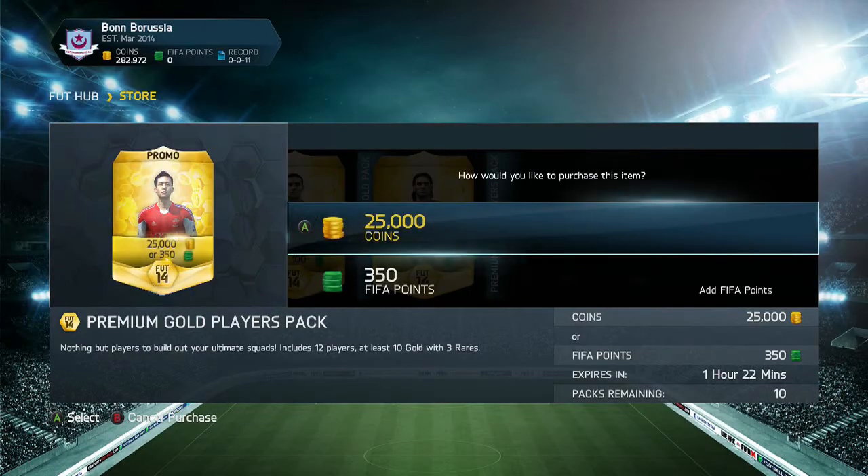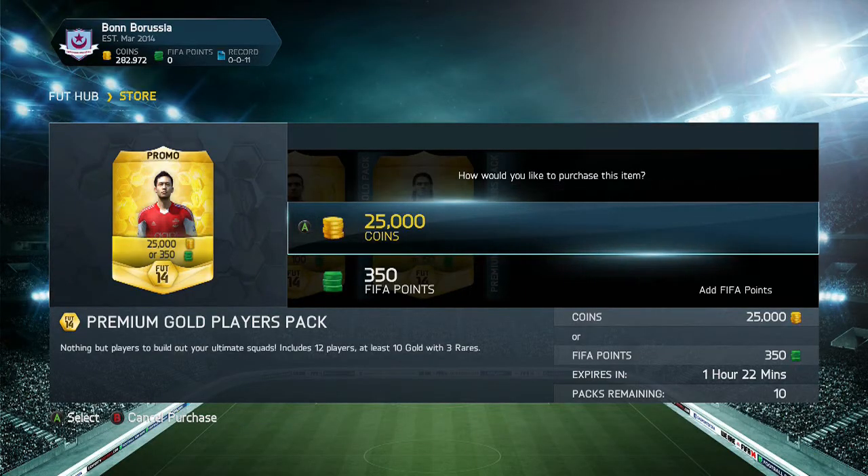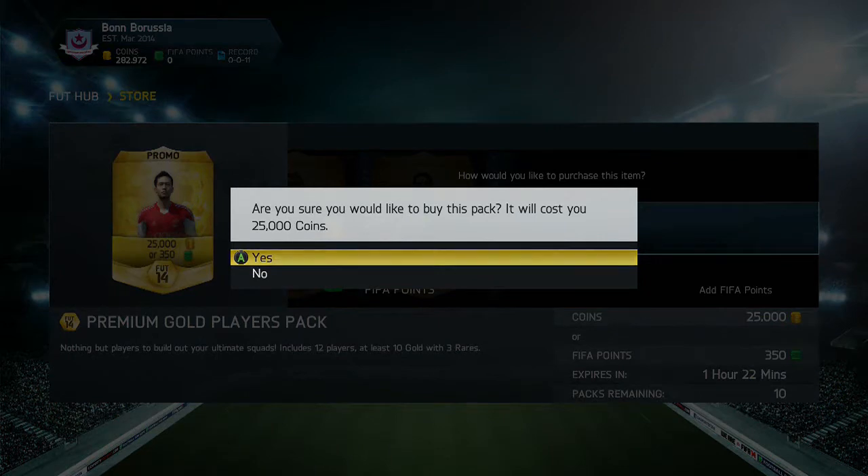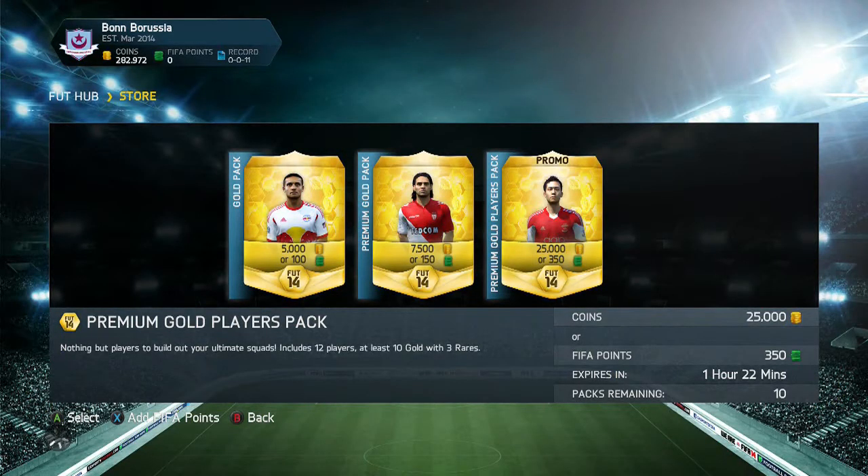So I'm on Xbox One here. I might as well do the method for the first pack. Basically, I got shit on every single pack on the 360 really — two Mats Hummels, an upgraded Oscar, and that's about it. And maybe Handanovic. They were the only high-rated players I got in 10. Pretty dire.